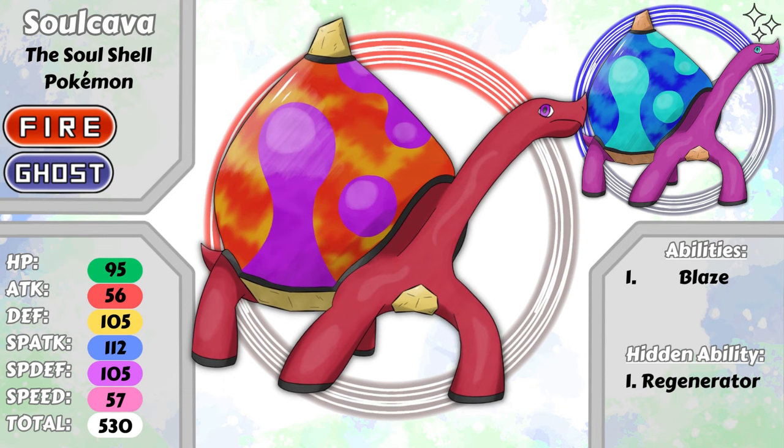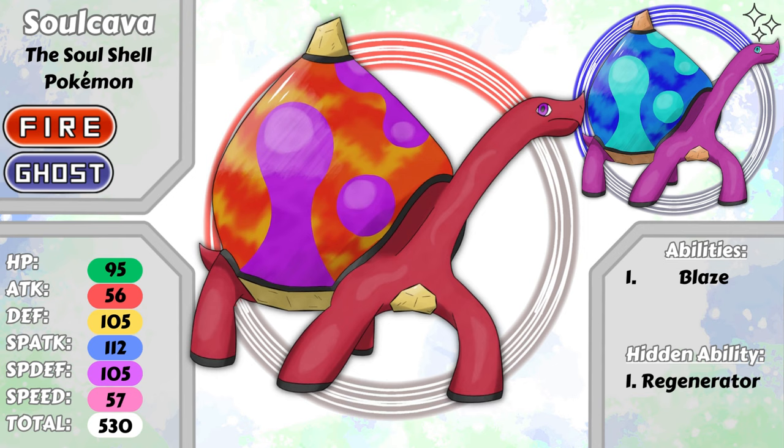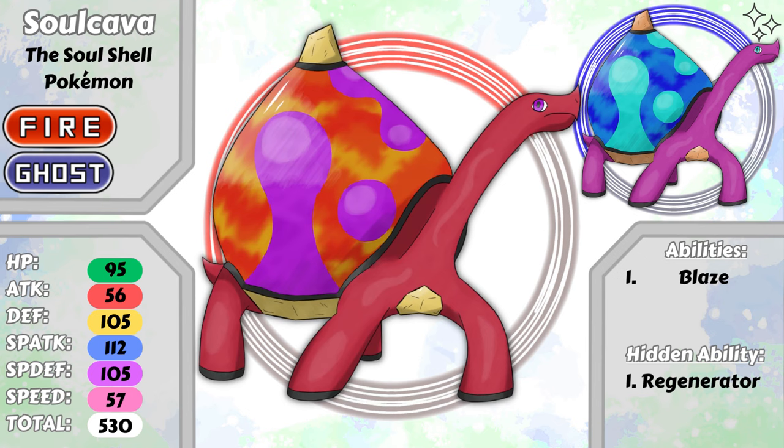Upon evolution, Glacier gained the ghost type along with its fire type. As sand from the desert blew into Kumelt's molten shell and became glass, the souls of the dead lost in the desert also fused with the shell. Upon evolution into Solkava, the yellow glass became clear, and you can now see the molten souls within its shell. If you couldn't tell, Solkava's shell is based on a lava lamp — except being a literal lava lamp, with the ectoplasm of souls being the ghostly bubbles within.